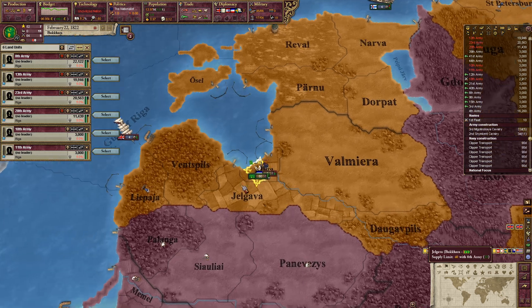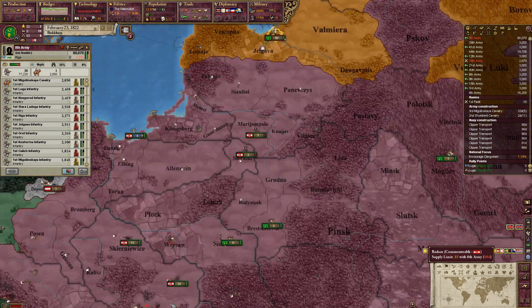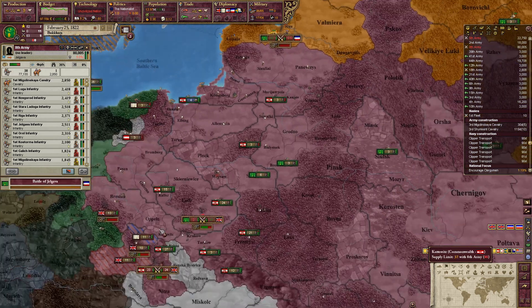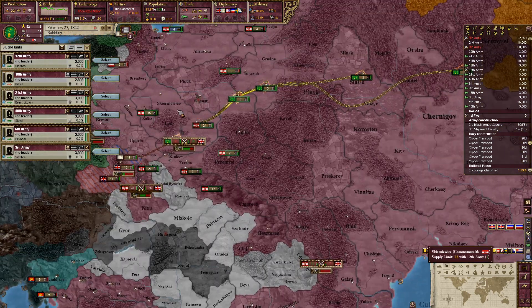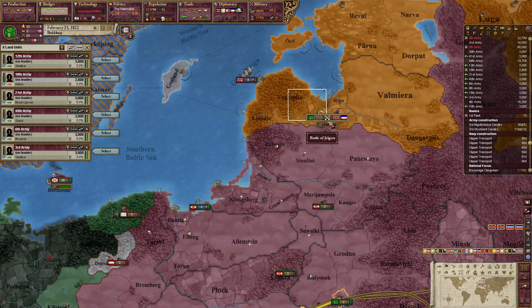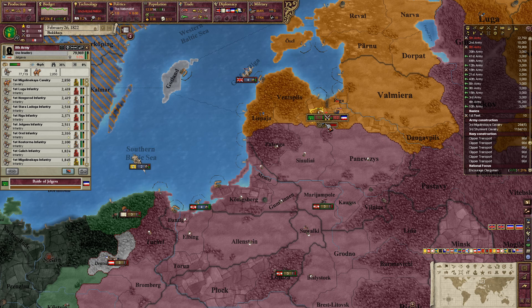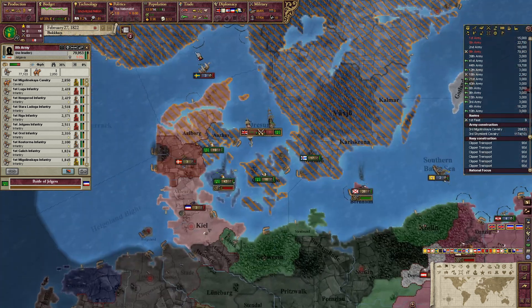Good, we destroyed those troops. Go kill them though. Oh my god, they're attacking my troops down there now too. Hopefully they're going in. Go in already. Come on. Help an ally out, for God's sake. We won that battle.